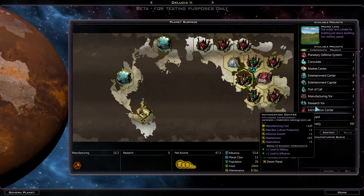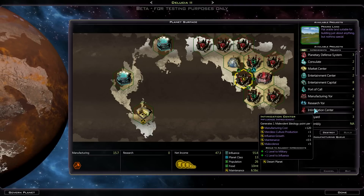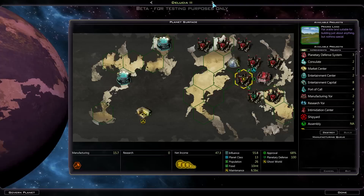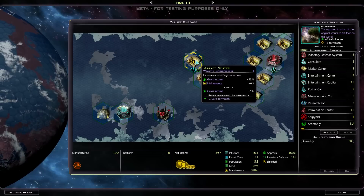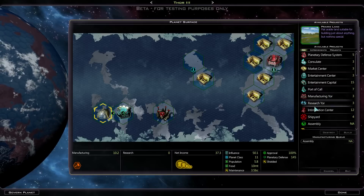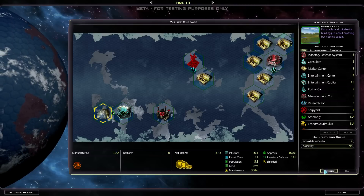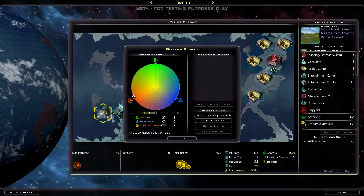I'm not sure exactly what bonuses sticking it on an Influence tile will actually give it. I think from memory it might be just extra Influence Growth, and sadly not the extra Culture Production. I do have a planet in mind for it though - this planet. So I'm going to get rid of that and build it here. I don't really have any really good Influence planets at all. These cost 120, and I don't have much production on this world either, so this is going to take me a while.